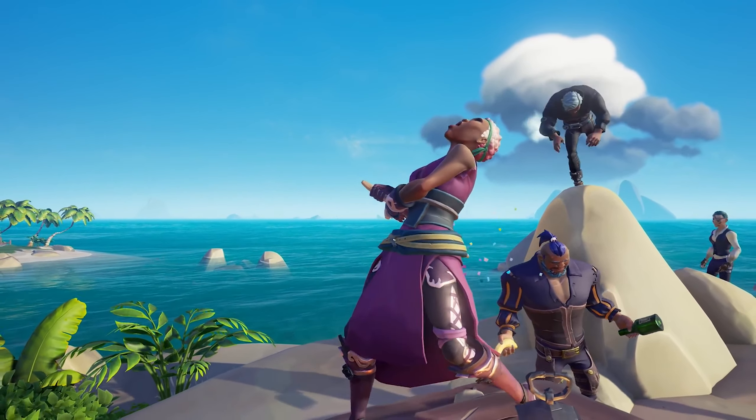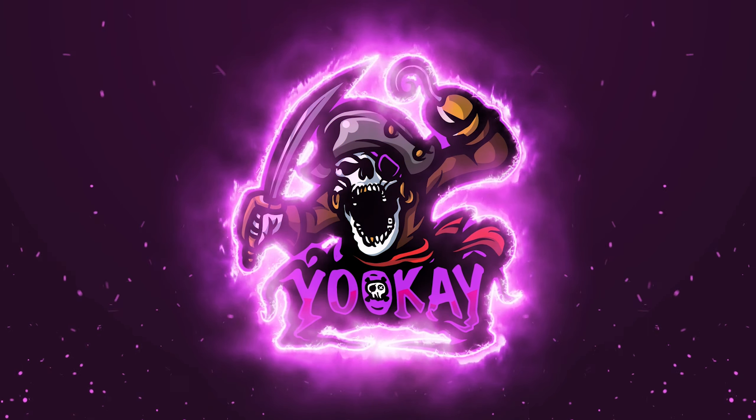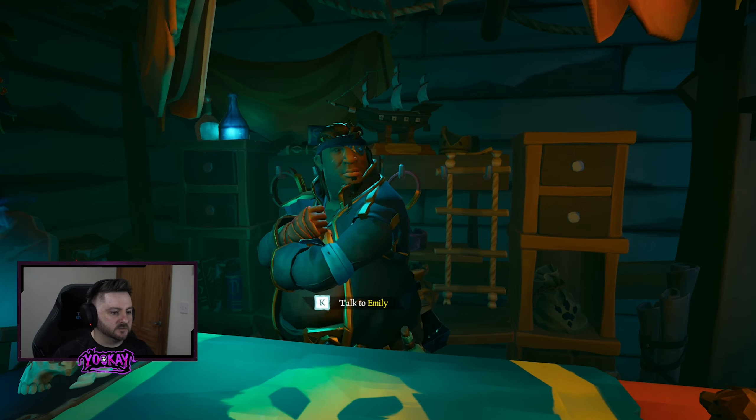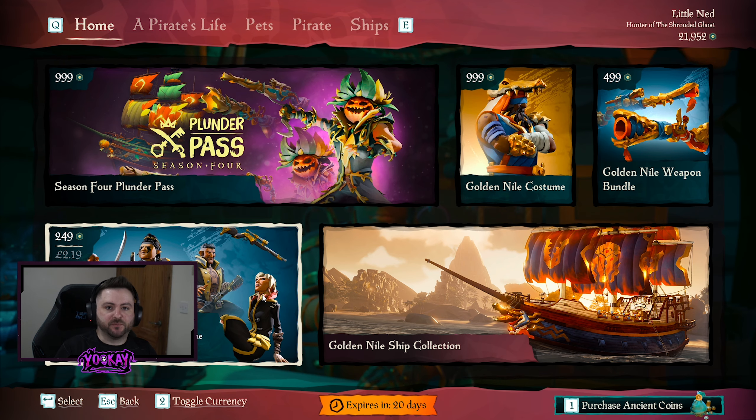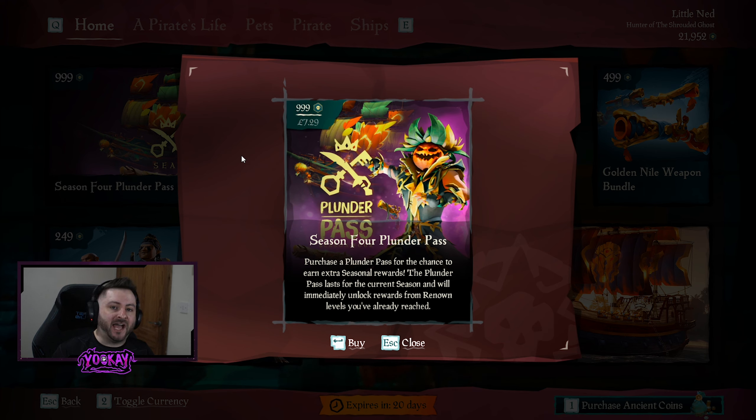Now, let's take a look at the Pirate Emporium for the month of September. We have quite a few things in the Pirate Emporium this month. First of all, we have the Season 4 Plunder Pass, just like every month, at 999 Ancient Coins. Buying this will get you access to the premium tiers within the Battle Pass rewards. So if you have a spare 1,000 Ancient Coins, pick this Plunder Pass up.